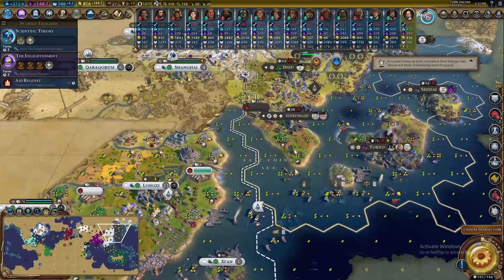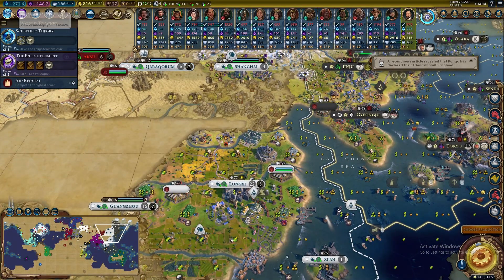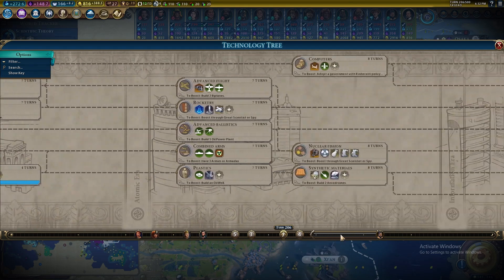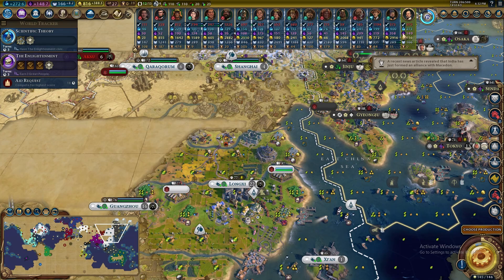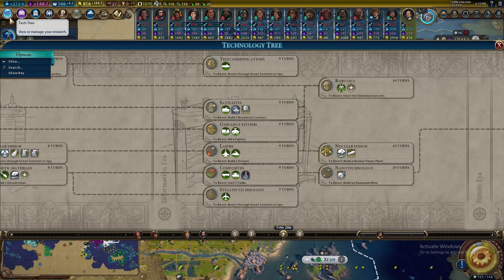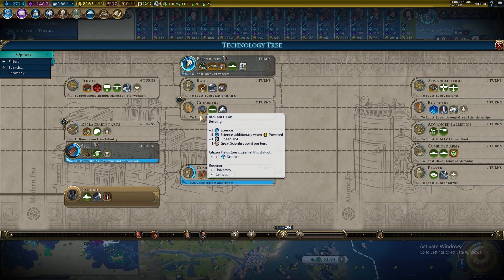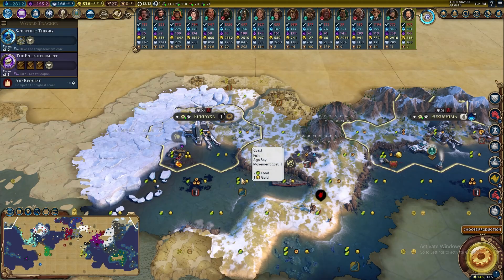Then maybe we'll move on to attacking Australia or looking to the north and west of Japan. My biggest rival here is Young Lay — if you take a look at the science game, I'm in the modern era but he's all the way in the information era. The science difference is about 1,000, which is another reason I want to go for the research lab before going too far down any other paths.